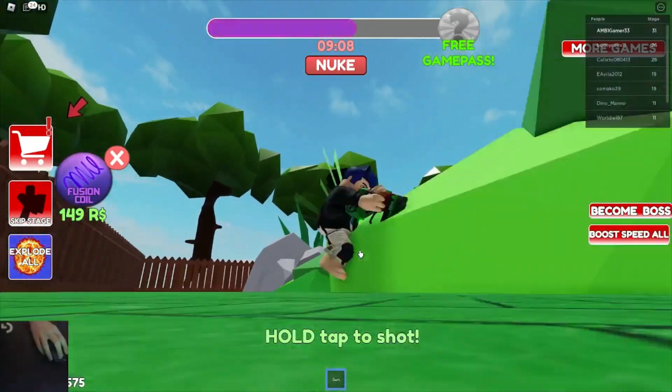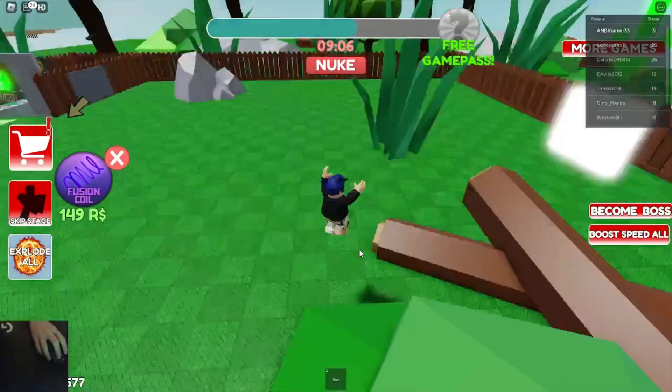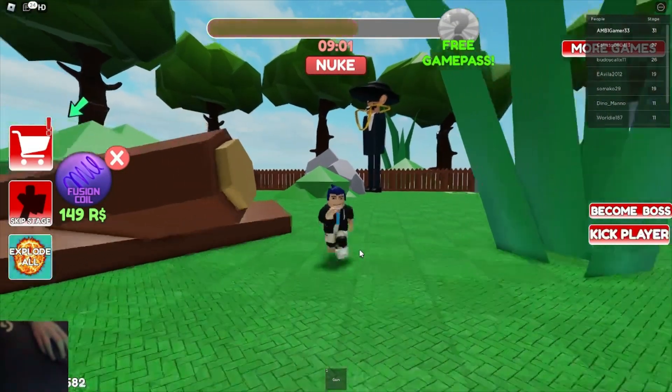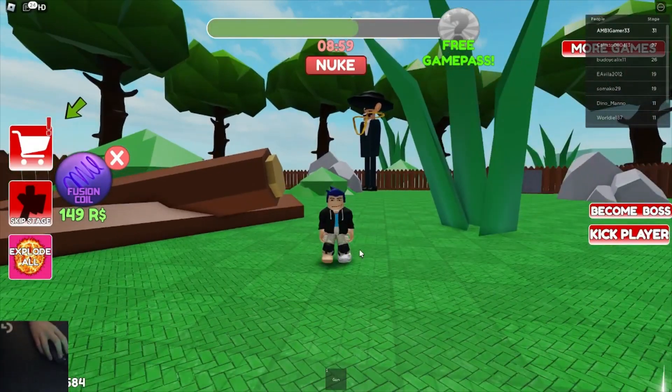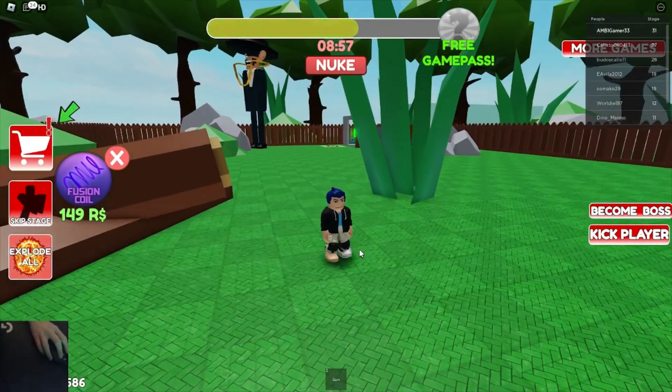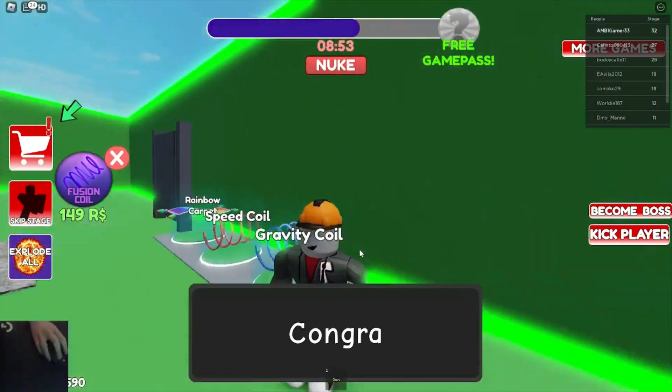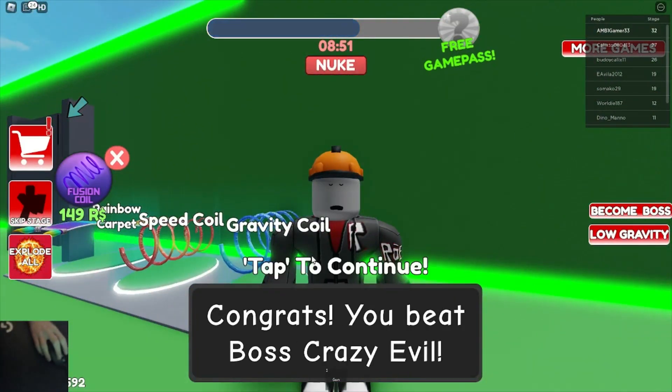He's down, he's down! He's down. Bye-bye, loser. Boss Crazy Evil — you're down. Bye-bye. He's gone down? He just didn't steal. Go for the portal. And we've completed it. Congrats! Oh yeah, congrats — you beat Boss Evil Crazy!